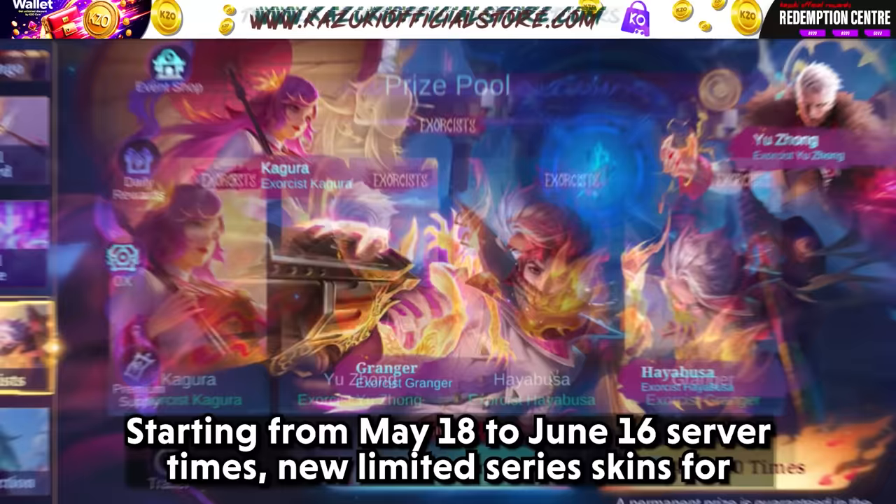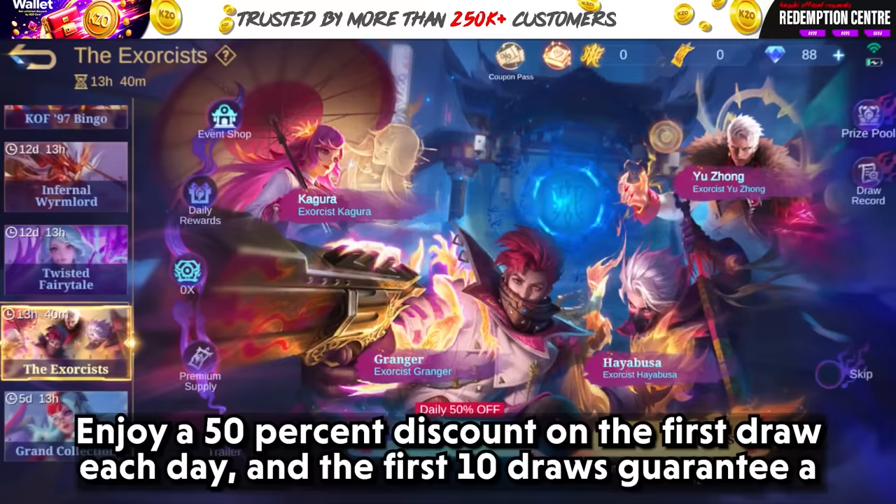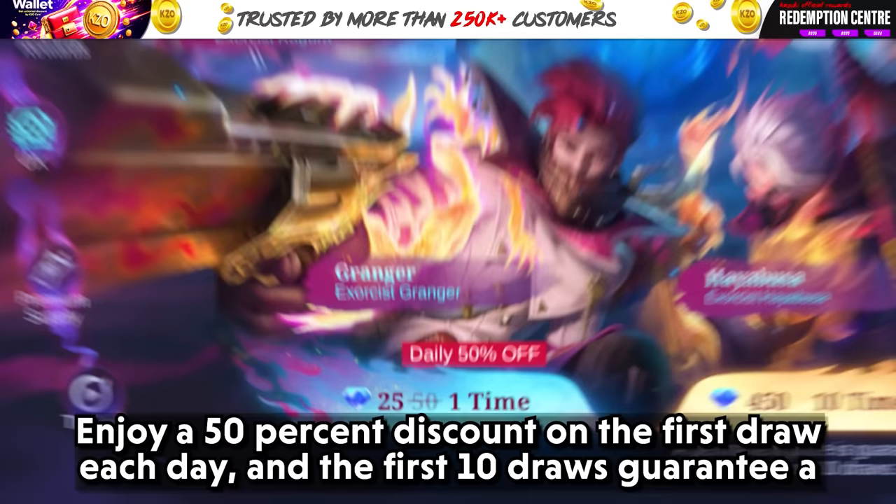Let's move on to all the upcoming events and skins. First we have the Exorcist event, starting from May 18th to June 16th server time. New limited series skins for Kagura, Yu Zhong, Hayabusa, and Granger will be available at the Exorcist event. Enjoy a 50% discount on the first draw each day, and the first 10 draws guarantee a random permanent reward from the prize pool.